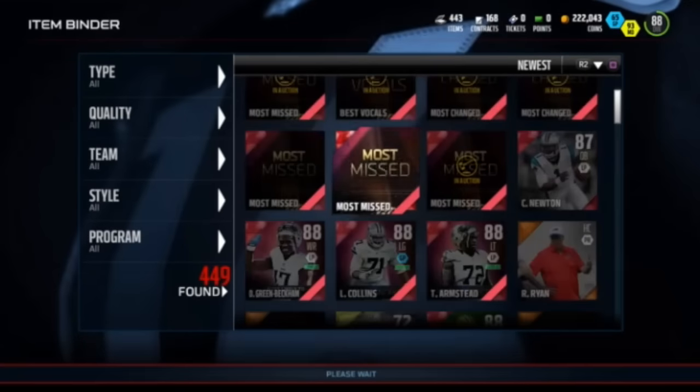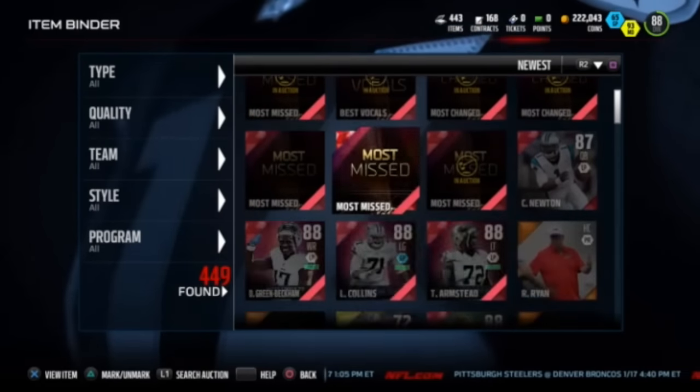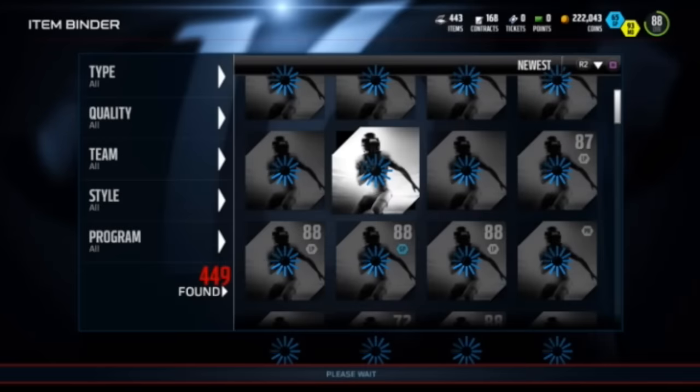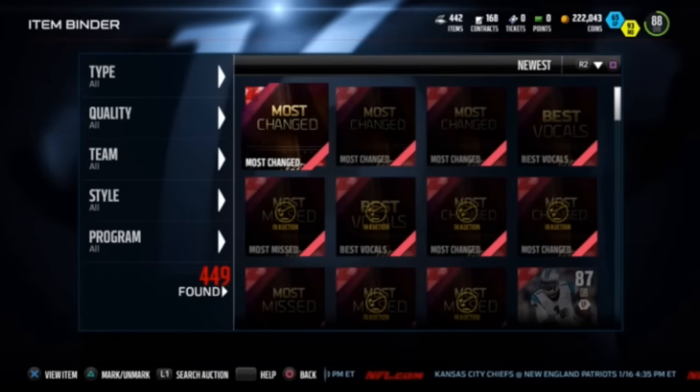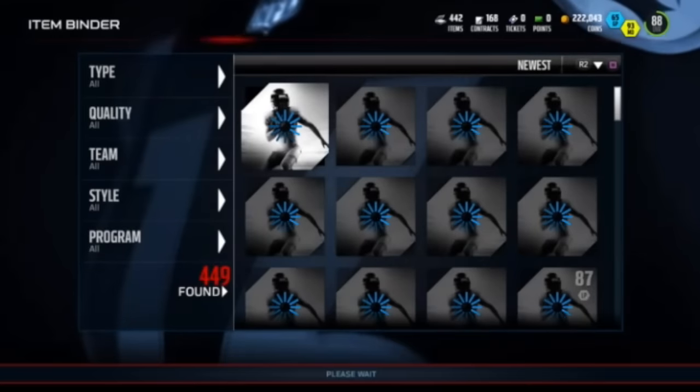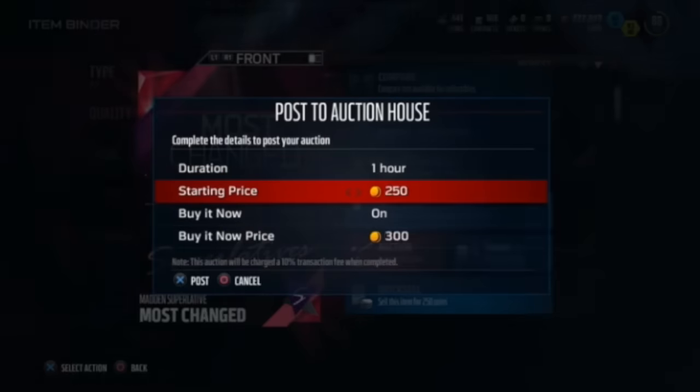I got about ten cards, so once those sell that could be 30 to 40k that quick — just finding something that works at the moment. This is a definite must-use strategy, and even if you don't have many coins right now, do that solo challenge to get the two free collectibles to start. It doesn't matter which one it is, just run them through the filter.